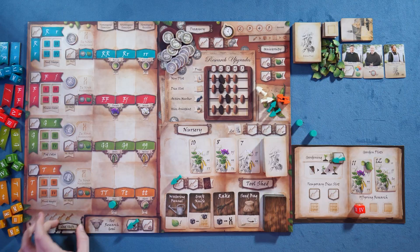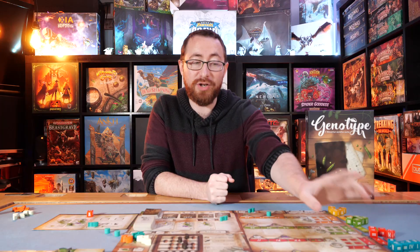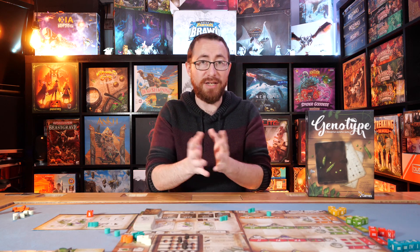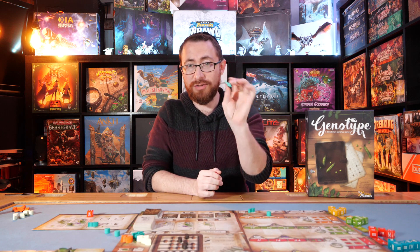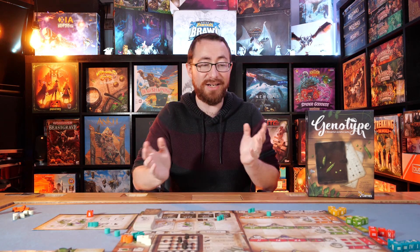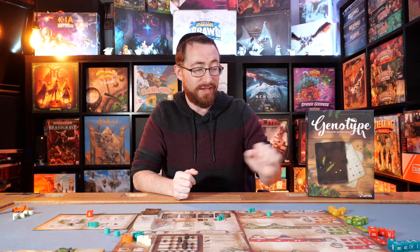Some of the more confusing spots we'll touch on shortly — but it'll make more sense if we pretend they don't exist for a second. When you're done placing all your little workers — these little gardening spades — and all players are done, you're going to go to the dice drafting phase.